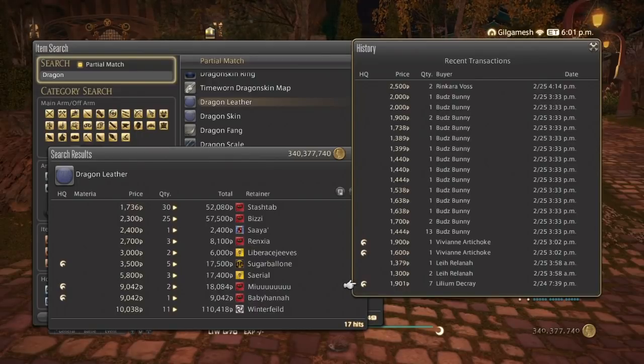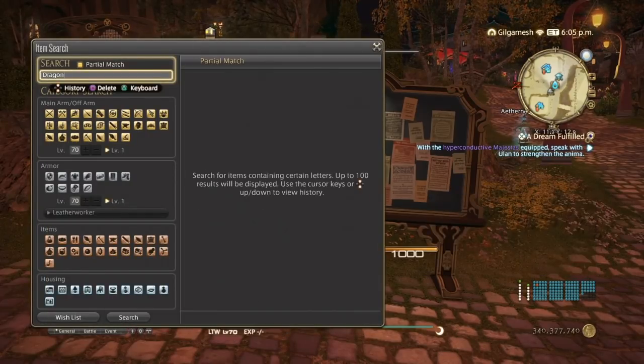As you can see, nothing over 2,000 — because it's mostly used in furnishings. But if there are people coming from Heavensward, you might get more. Dragon Leather is definitely something you guys probably want to look into.